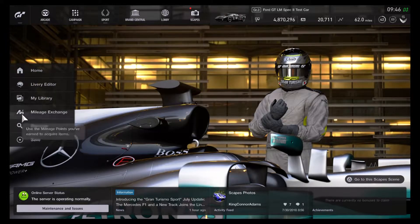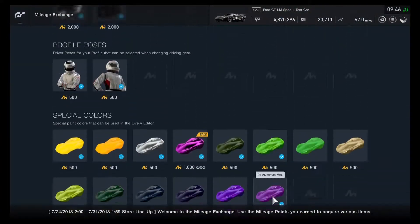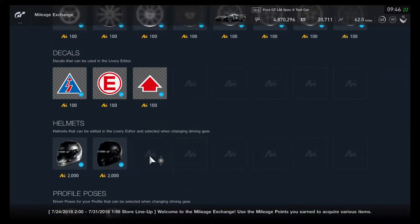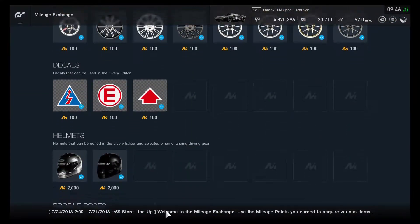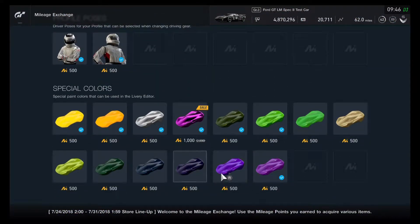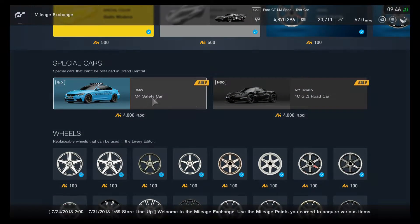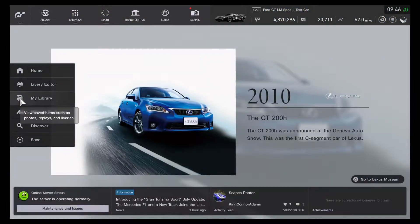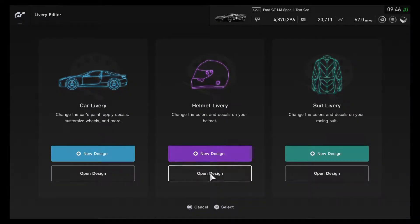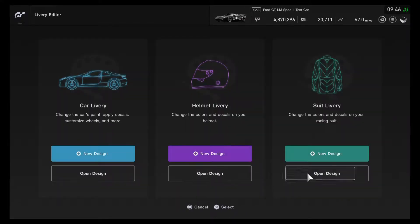What else is there? I haven't gotten everything settled to buy all the good stuff on the mileage exchange — I think it's been changing up differently since the update arrived. I might be able to go and spend all of it. I'm just taking a little bit of a break before doing some videos on GTA Online. Let's check some of the new stuff on the livery editor.